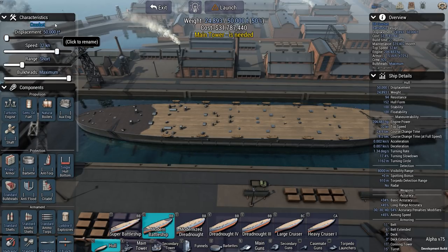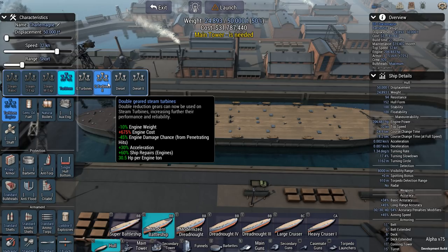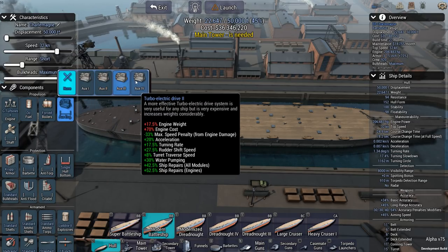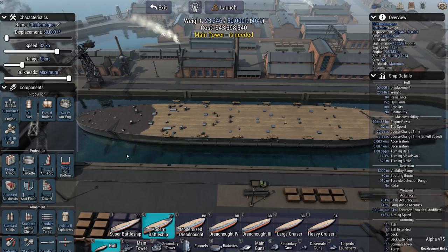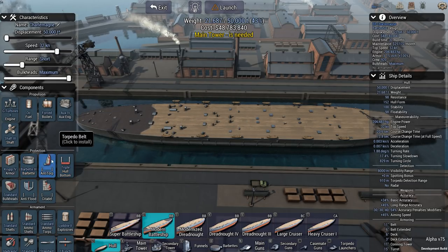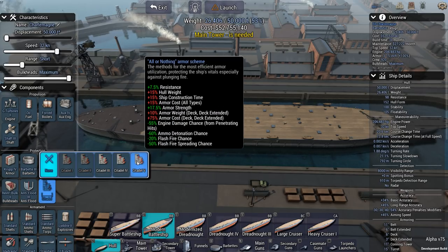50,000 tons, and we're going to name it the Charlemagne. We're going to be powering it with double-geared steam turbines out of oil and a forced boiler. It is a high-tech ship — turbo-electric drive 2, shaft 3, Krupp 4 armor. This is pretty much my more or less standard battleship build with no real surprises.